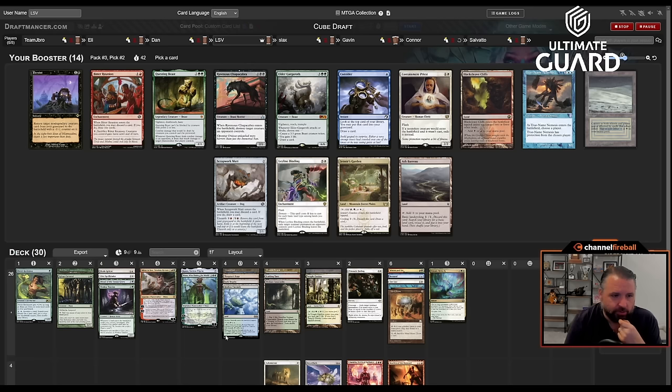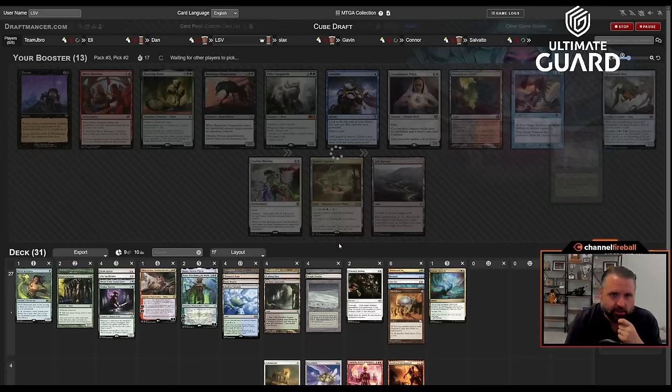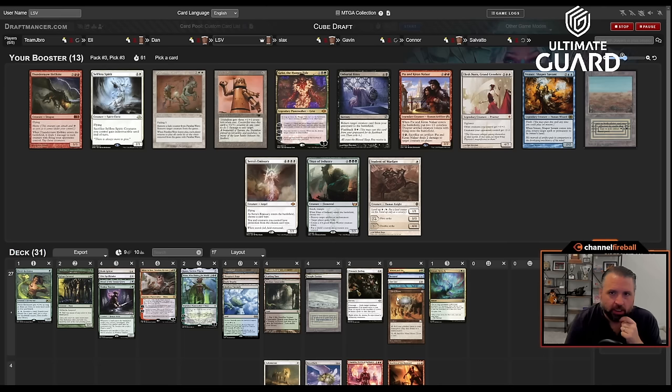I don't really like passing True Name Nemesis to Slacks — that card is pretty good, but I don't feel like I'm that likely to get to play it. I'd like to wheel Questing Beast or Leyline Binding. Deciding between Tundra and Jetmir's Garden — Jetmir's Garden would make Verdant into big Tarn and flooded strand into red, whereas Tundra just makes Tarn into white. I think I just take the untapped land instead of the tap land.